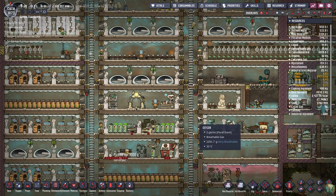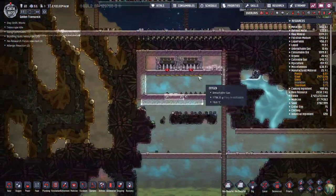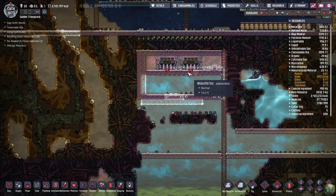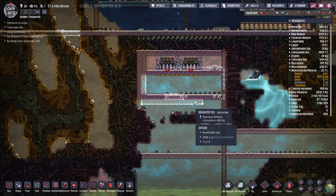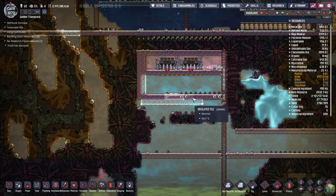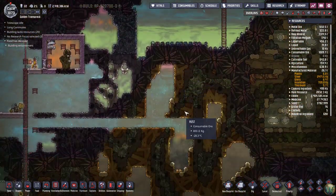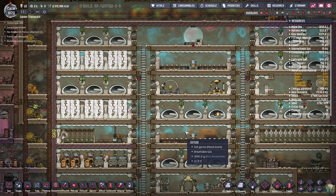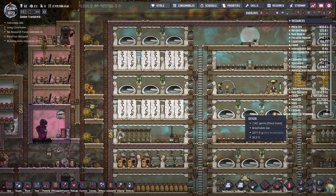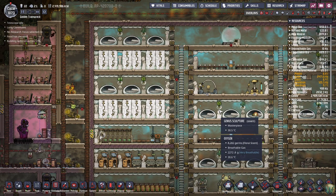Hello and welcome back to Oxygen Not Included. In our last episode we started digging out a building here to start putting in oxygen and hydrogen cooling - cooling of oxygen and hydrogen so we can bring them down to the low temperature they need to be in order to become liquid. I wanted to address a couple things in the base and then we're going to move on to make the thimble reed greenhouse because we need more reed fiber.